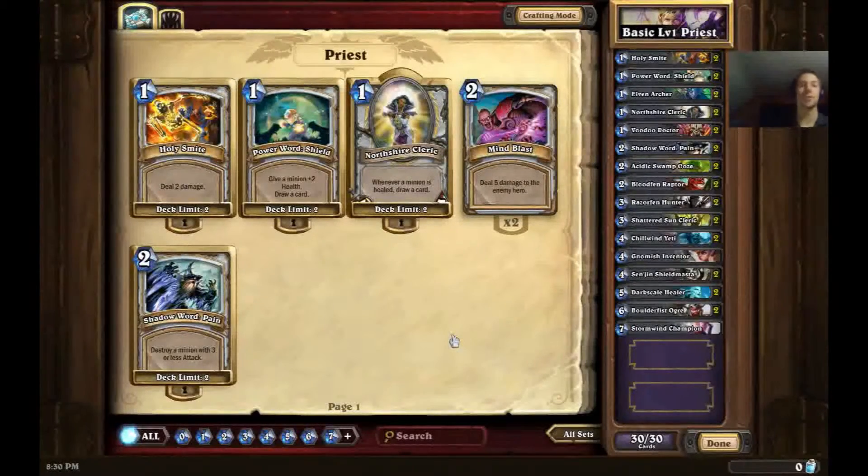Before we get into the specific details about each card in the deck, I want to point out that the basic Priest cards you have available right at the start are very powerful — these are cards that will take you into even higher level games, and you will see some of them in pro games. Priest got really lucky when it comes to starting cards, because except for Mind Blast, they are very solid. So we're talking about Holy Smite, Powerward Shield, Northshire Cleric, Shadow Cleric, and Shadow Ward Pain — I included both of each of those cards in the deck.